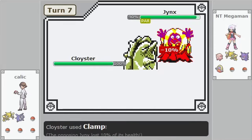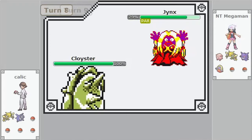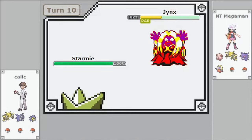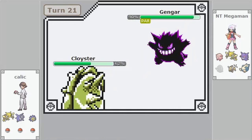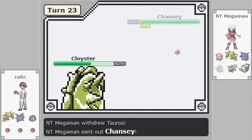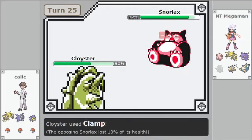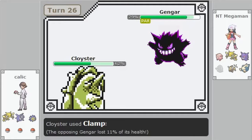In both Link battles and Stadium, if an opponent is trapped by a move and you switch while the attack should be ongoing, the opponent will still be unable to attack your newly switched-in Pokémon that turn even though you didn't hit them. So trapping moves can be used as a pivot in both games. Regarding power points, in Link battles the initial attack and all subsequent turns of the continuation cost a single power point, but in Stadium every turn of the move costs a power point.